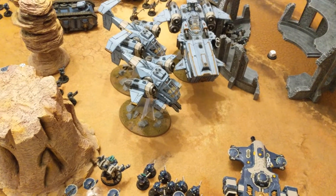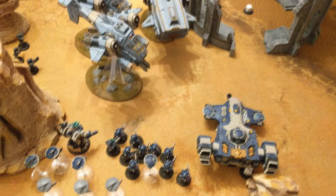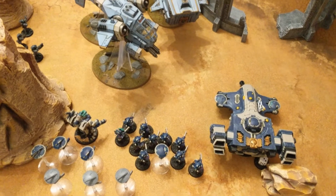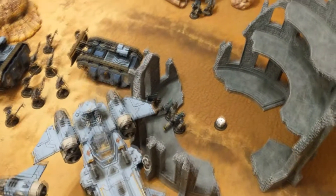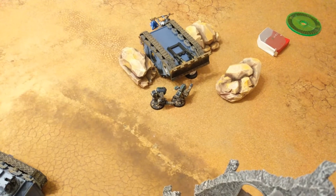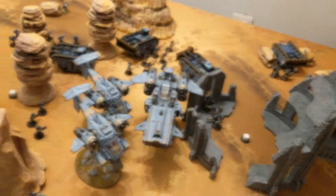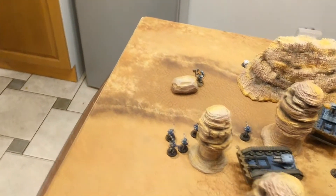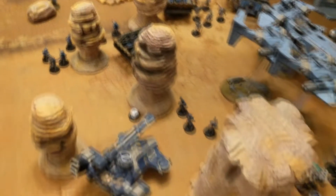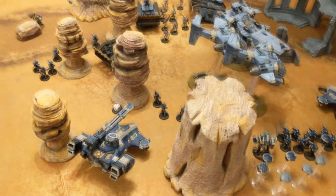End of Tau turn three. The Space Wolf pack leader and his unit have been ruined by the Breacher squad — given marker lights and open fire killed them. The three stealth suits opened fire on the Long Fang unit here and killed them. My other stealth suits jumped over, taking objective four and getting another point by removing an enemy unit from an objective they owned. The Fire Warriors opened up against the Rune Priest and did absolutely nothing, and Long Strike opened fire against the Storm Wolf and also did nothing.